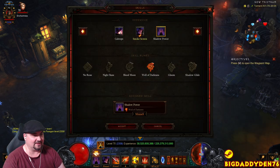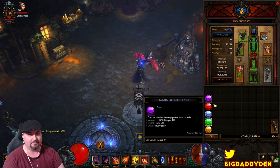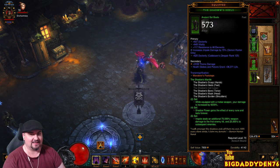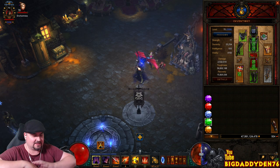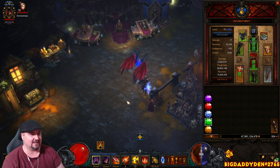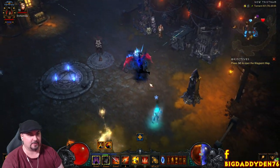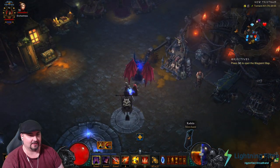The four-set bonus: Shadow Power gains the effect of every rune and lasts forever, so you only cast this once and you get all the rune bonuses - damage reduction, healing, etc. - and it's on forever. Then Impale deals an additional 75,000 weapon damage to the first enemy hit and 25,000 to subsequent enemies. As you're right on top of an enemy you're going to get multi-crits. Pop your Smoke Screen - Special Recipe - which makes you invisible for one second so enemies can't see you.